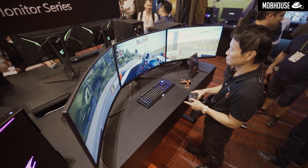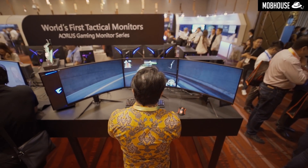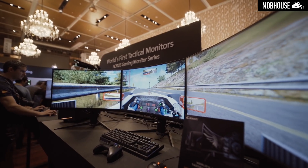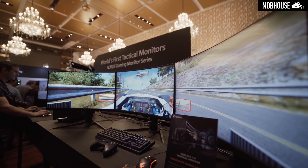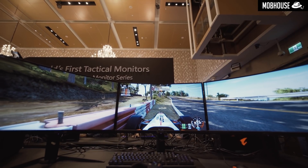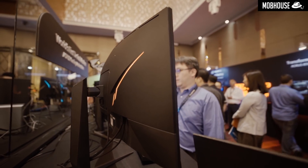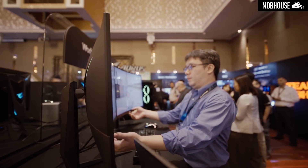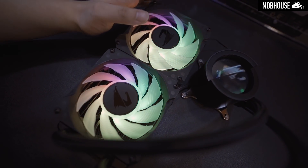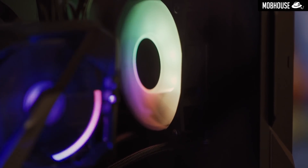The final two models are the CV27F and CV27Q — both 27-inch 1500R curved monitors with an 8-bit VA panel, 90% DCI-P3 color accuracy, 165Hz refresh rate, 1ms MPRT, and HDR400. The only differences are that the F version is 1080p without FreeSync or G-Sync, while the Q version is 1440p with FreeSync 2 HDR and G-Sync. We also saw a very mysterious-looking AIO cooler with an OLED on the pump, which looks oddly familiar — I wonder where I've seen that one before.